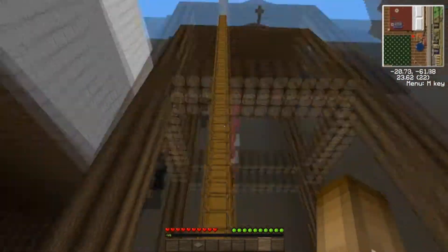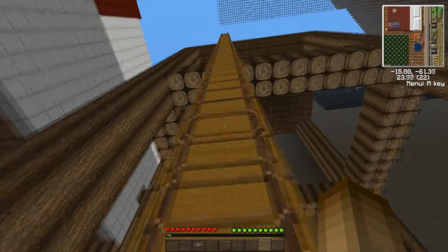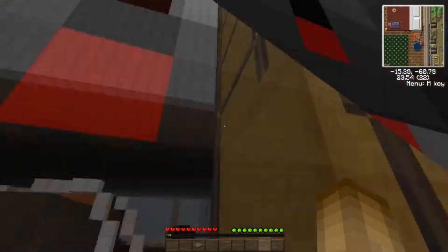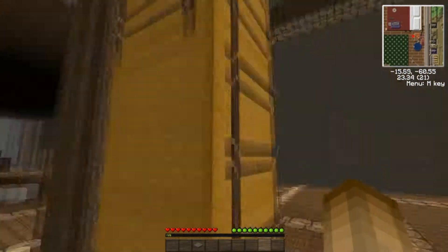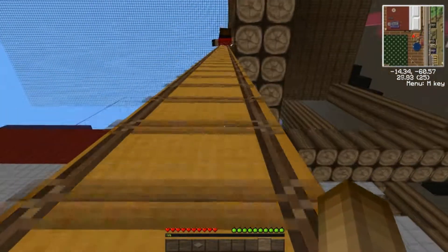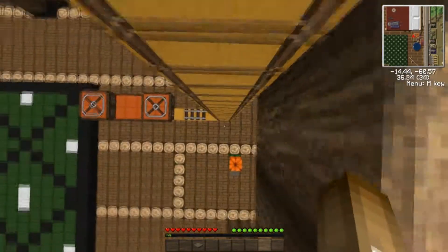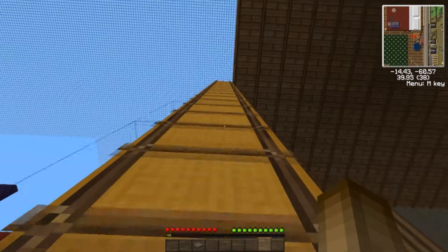Alright, so up here? Yeah. We gotta get on this crap. Dang it, I had it. Oh my gosh, not one of these. I hate these. Hold shift! Oh gosh, I'm terrible at parkour when it comes to ladders. Stupid Notch and his ladders. He has some nasty ladders, too.